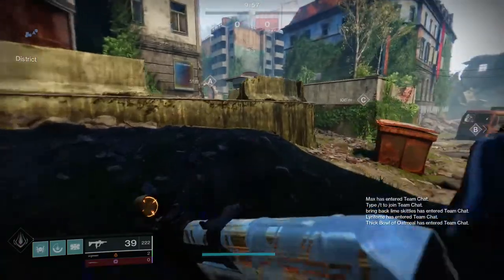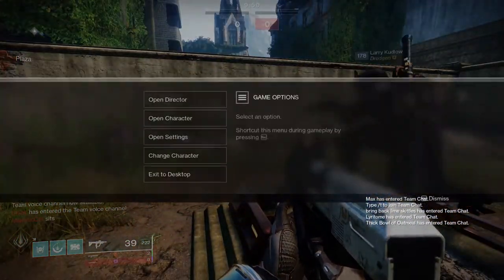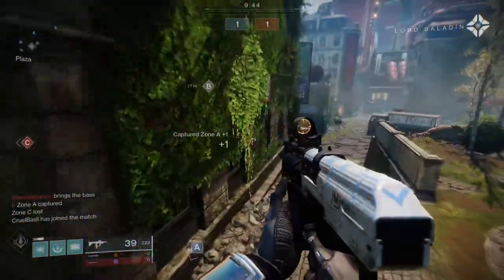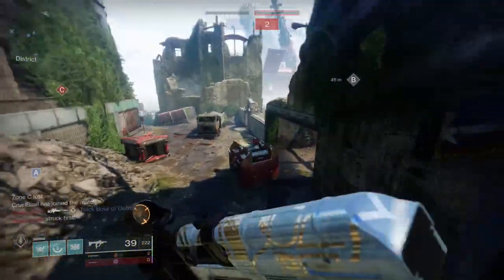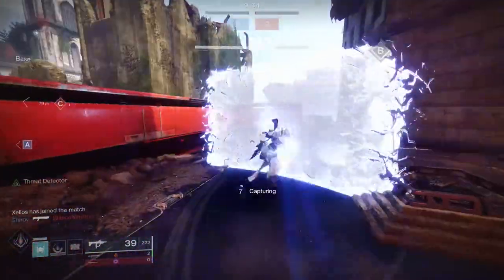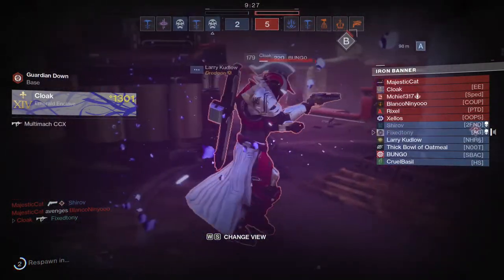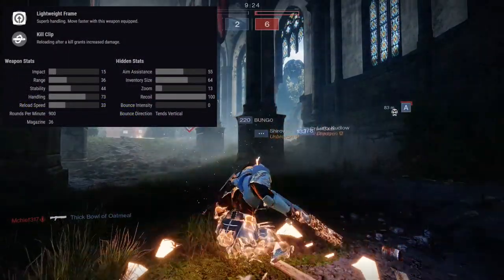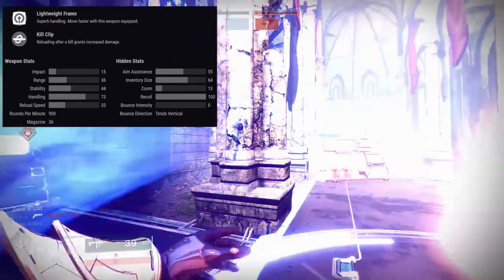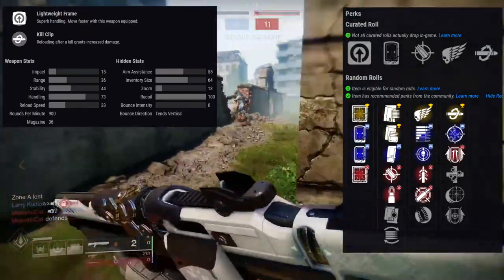The next weapon is the Multimax CCX. This one I love — it's one of my favorite guns right now. I definitely want to farm this weapon even more because I want a specific god roll, but the roll I have so far is decent. The Multimax CCX is a Light Frame SMG in the 900 RPM family and it's really good. Look at the perks and you'll know why.